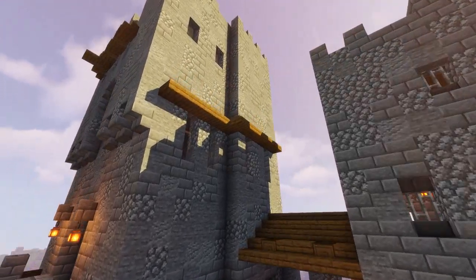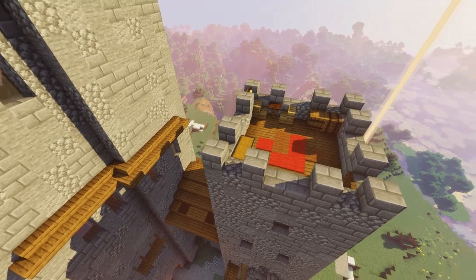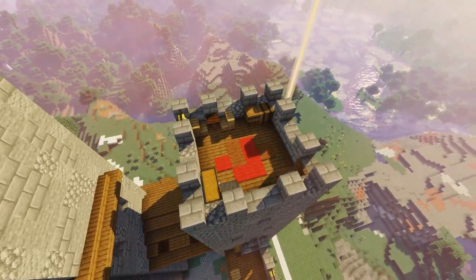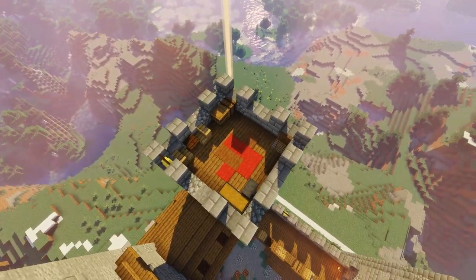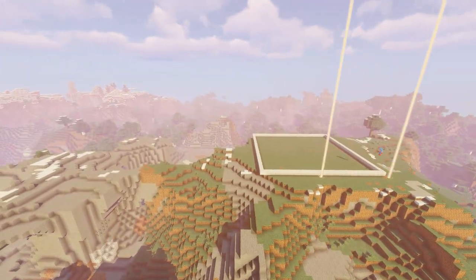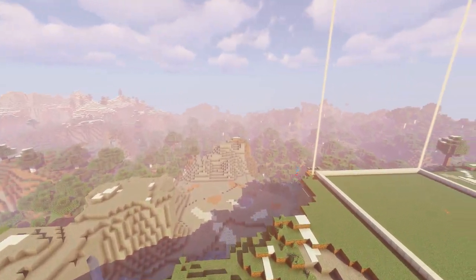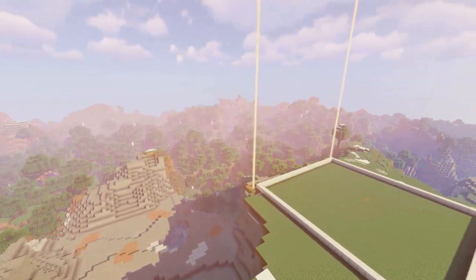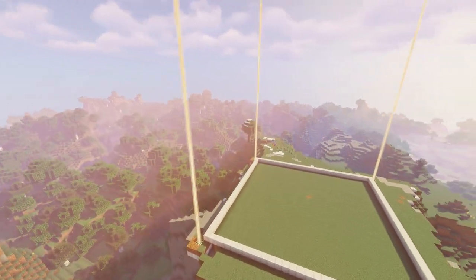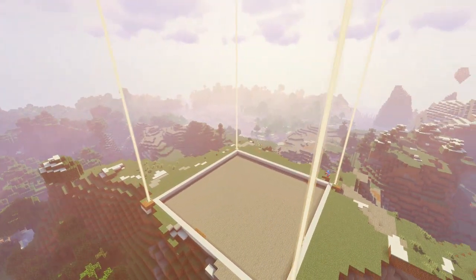This is all built in creative with some simple world edit commands, but everything placed here is possible in survival too. I loaded up a world and found a nice place high up where you can see in every direction that isn't too crazy with mountains or forests, so all the vantage points were good — both looking out from the castle and looking up to the castle.